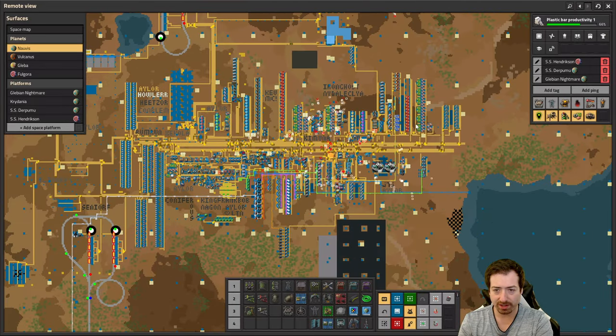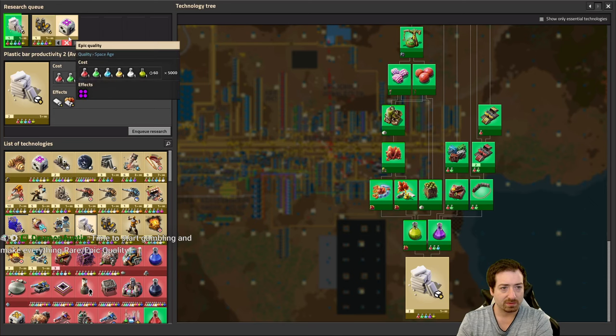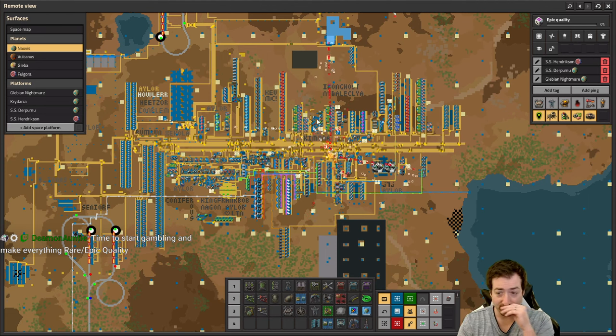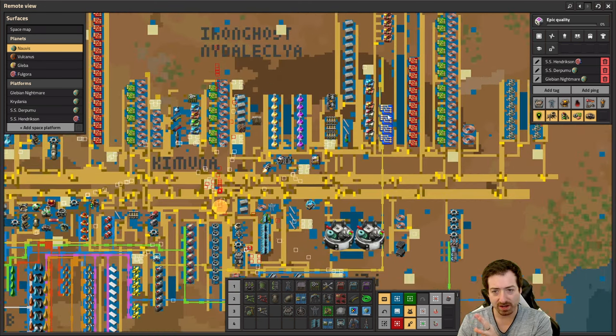The first thing I want to work on is better modules — modules and beacons — because we're going to be beaconing and moduling everything. Without having better modules, our builds are going to be slower than we want them to be, and then we're going to make them bigger than we need them to be. So I'd rather start with some better modules. I think the base can support that. We need to research epic quality first, of course. Getting epic quality modules is kind of my priority one.